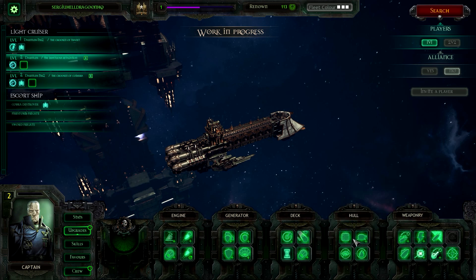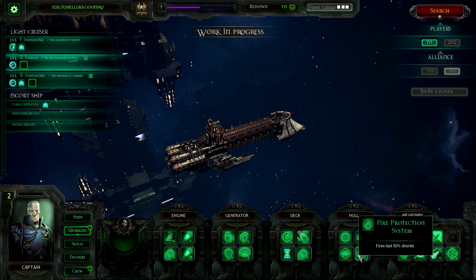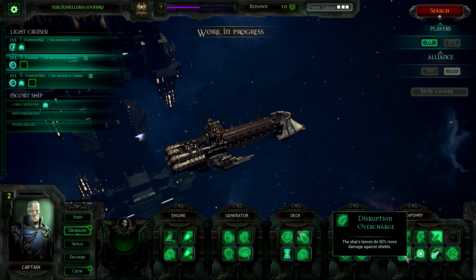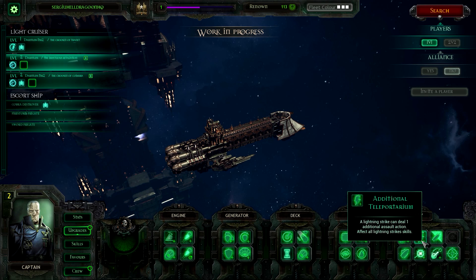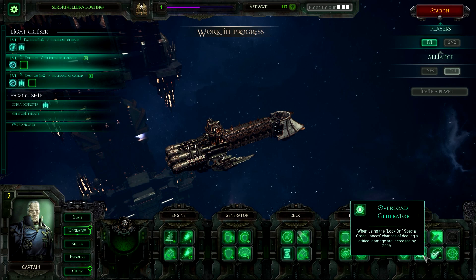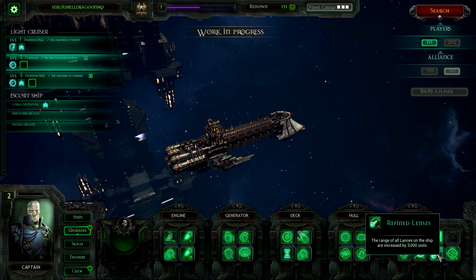Hull improved. Three additional defense turrets. Fire protection system. The range of all macro cannons on the ship are increased by 3000 units. A lightning strike can deal one additional assault action. The range of all lances on the ship are increased by 3000 units.